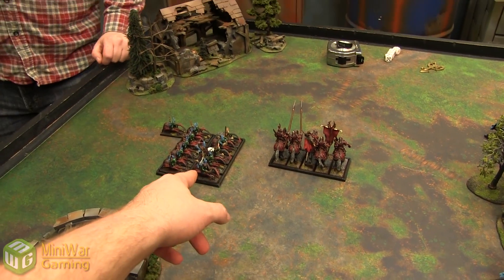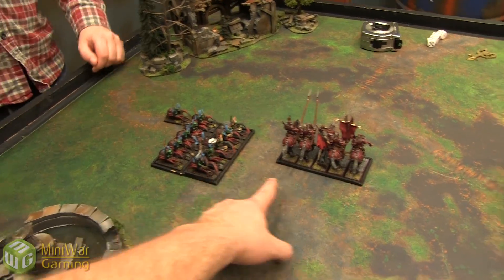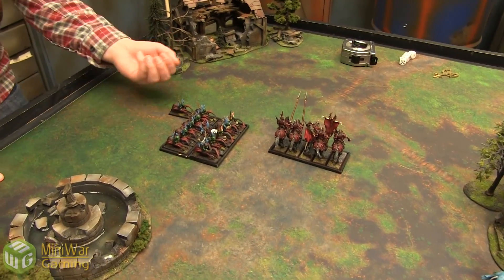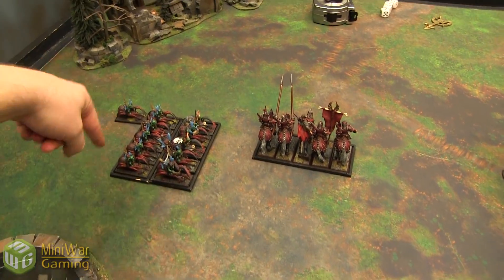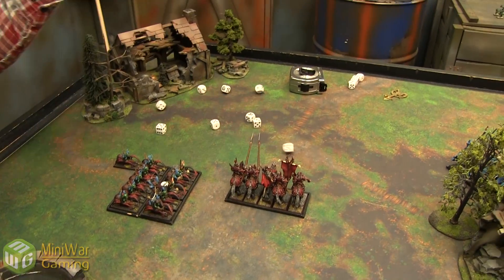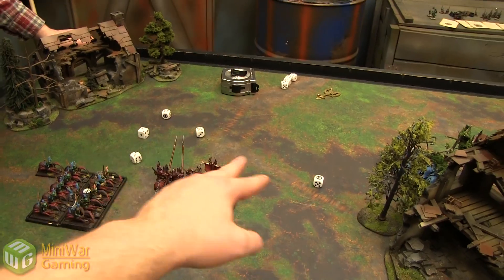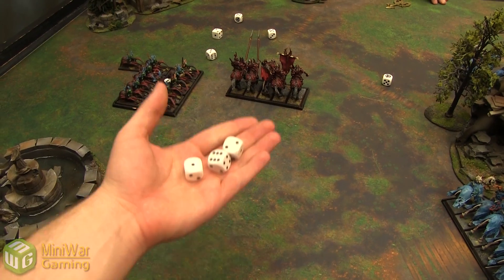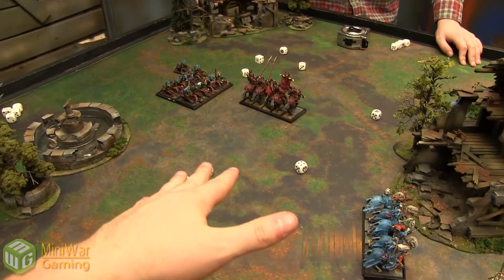Kenny fires the Sting of Snaggla one-use dagger at the Blood Knights — definitely in half range, but he moved so hitting on a five. Rolls a six — misses. Then nine bow shots from the Death Creepers, hitting on fives because they moved and are in half range. Rolling the dice — getting several hits. Toughness 4 on the Blood Knights, need to wound on 5s. Three wounds caused. Two-up saves — making all of them. Blood Knights are fine.